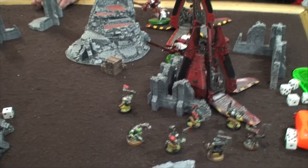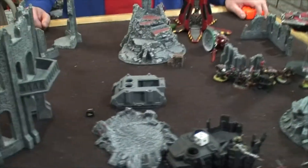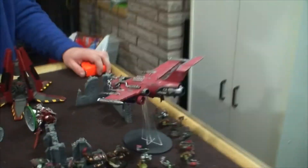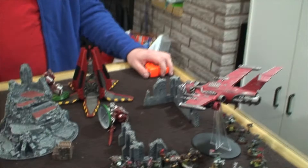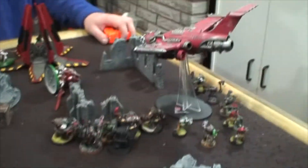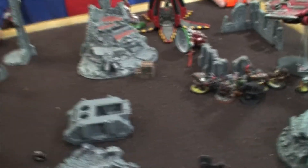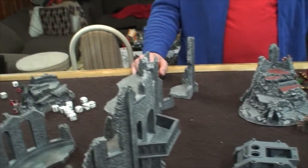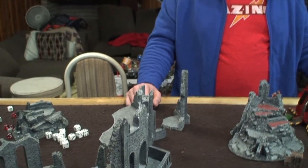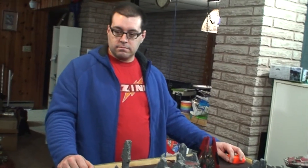Orcs Turn 2: the Dakkajet and one Trukk came in. The Dakkajet blew up one of the Dreadnoughts. The Trukk boys hopped out and charged the Drop Podded Dreadnoughts, giving Eric both his Maelstrom points. So it's two to two on Maelstrom. Eric also got First Blood, so he's technically winning the game one to zero.